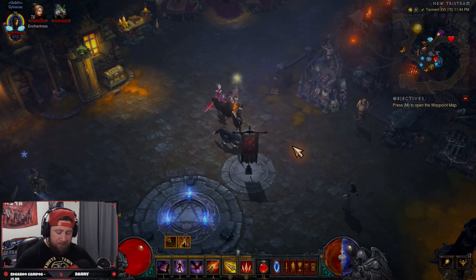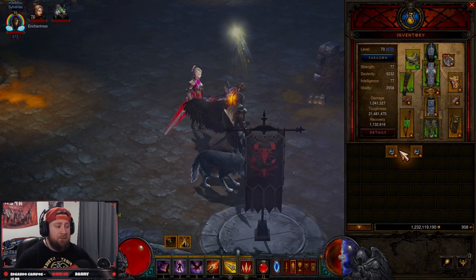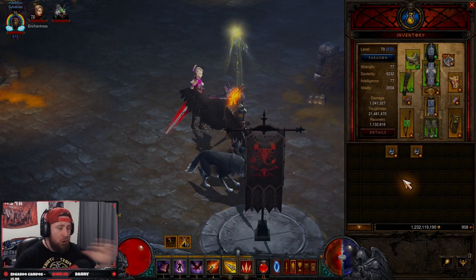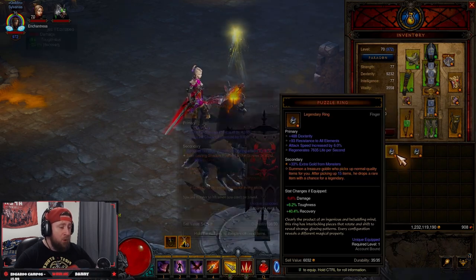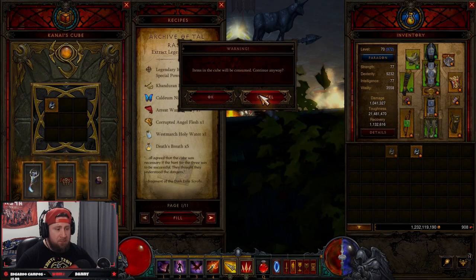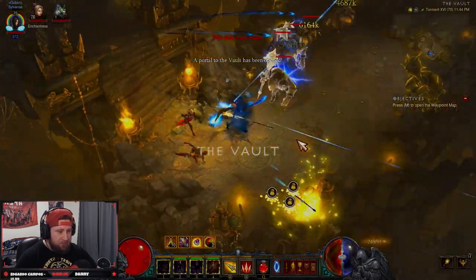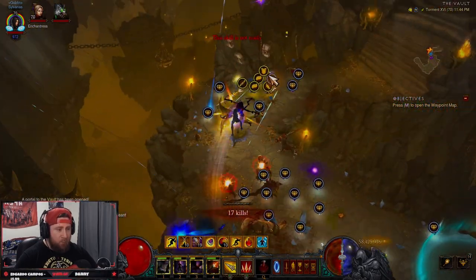We got a 125 gem result there. Puzzle Rings are by far the best way to farm gems. We're going to do both a normal and an ancient Puzzle Ring run so you can see the difference — we've done comparisons like this before, and ancients are always better. Let's transmute and go do a normal vault first just to showcase the numbers.